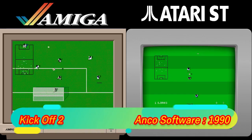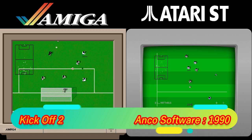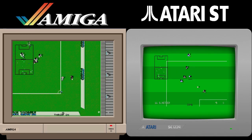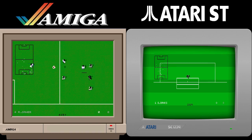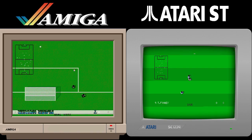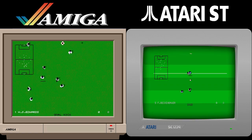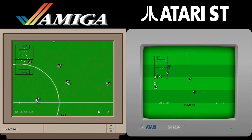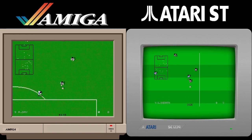Kickoff 2 is the next game, and this one is a bit more of a weird one, as the ST is missing the pitch end and advertising boards, but it does have pitch stripes which are missing on the Amiga, and then there's the most important part — the speed and gameplay. It flows much better on the Atari. There's not much in it, but it is better on the ST. Luckily for Amiga owners though, we weren't too bothered about Kickoff 2, cause we got Sensible Soccer.